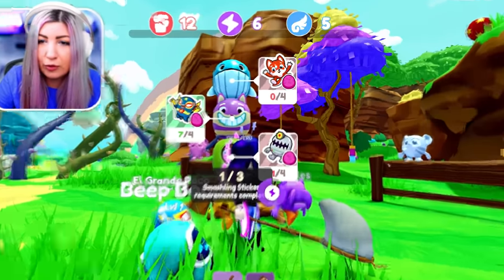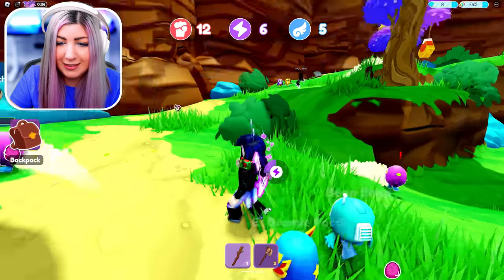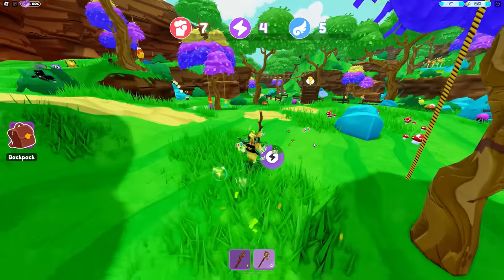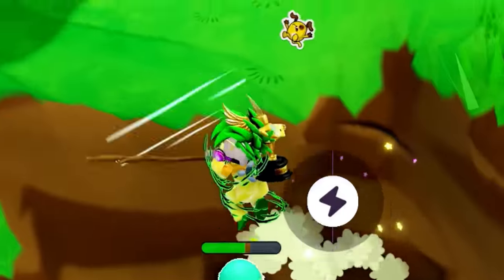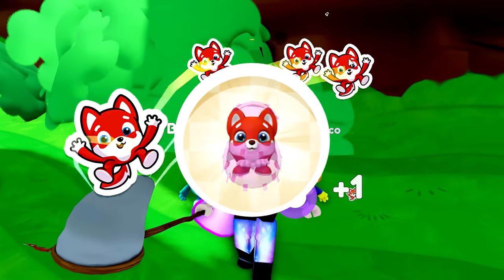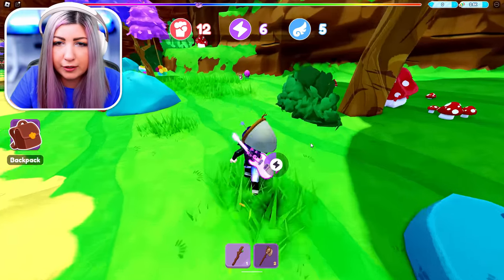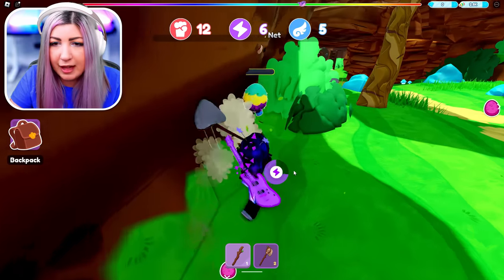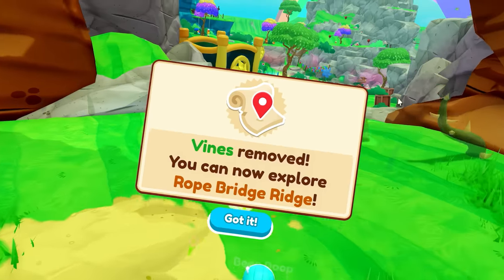I'm still missing like whatever this fox thing is and whatever this robot thing is. Where's Night Fox? I got to catch a Night Fox — I haven't seen that one. Rainbow egg — maybe it's right here. Get over here! What'd the fox say? Now I just need to find the little robot-looking one. I got a fox sticker right here — look at this. I didn't need to discover it. Moving on to the next area, baby!